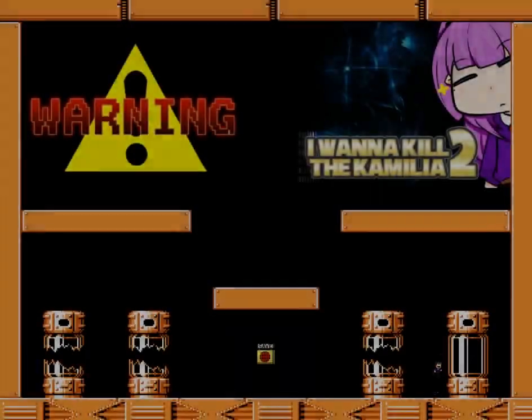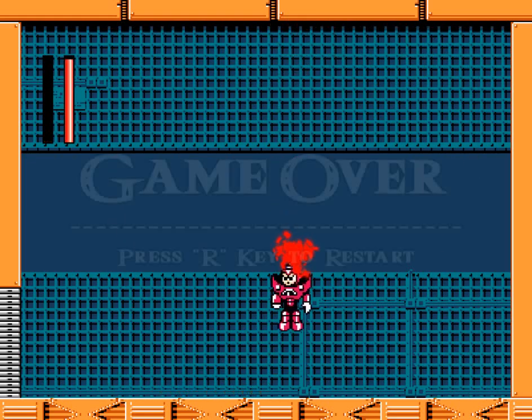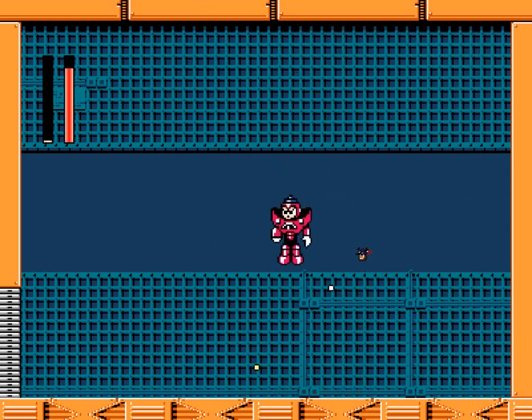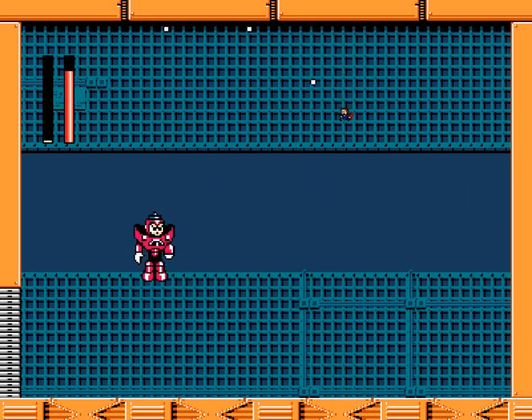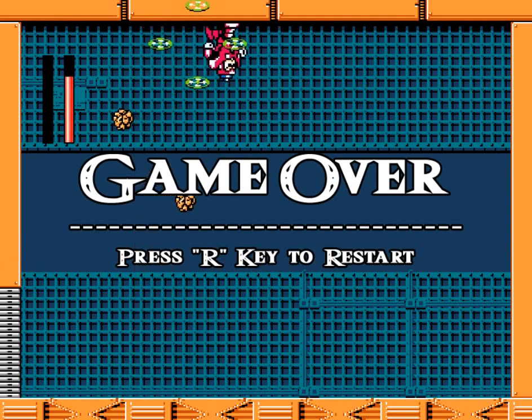This is Gravity Man, and it seems his primary ability and attack is switching the gravity. I should probably stop walking into him. It seems you have to use his ability against him, because you have to shoot while he changes the gravity, and he also shoots at you.